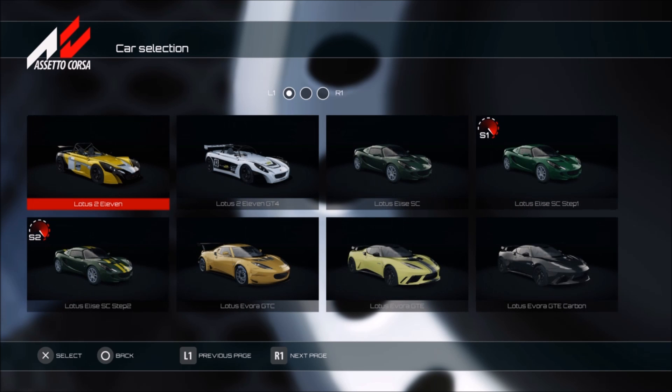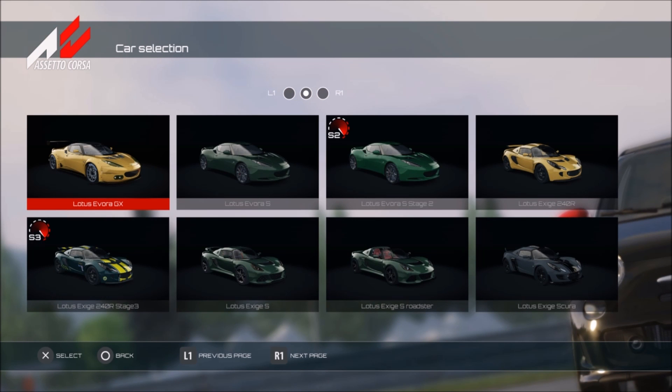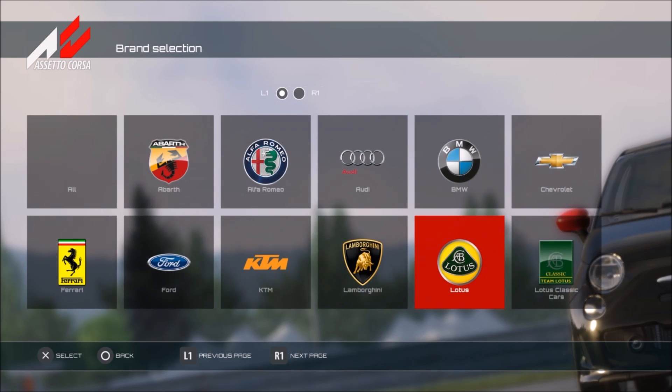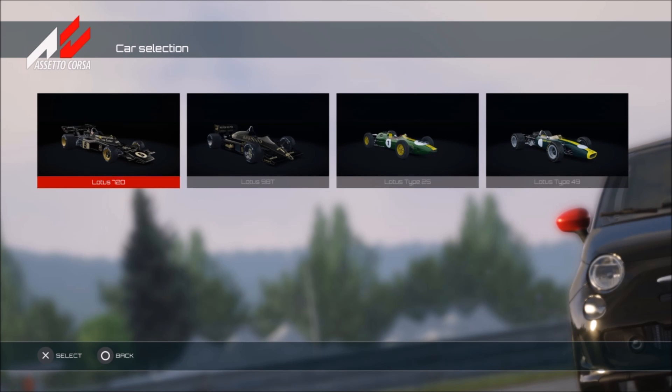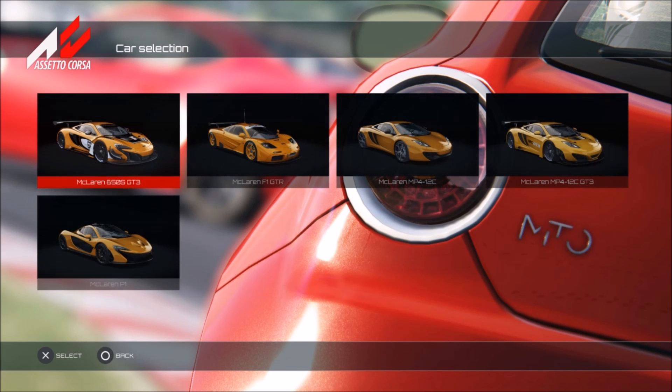Moving on, we have Lotus and there are three pages of Lotus - quite a few Elises along with some other interesting versions of the Evora. On the second page we also have some Exige and more racing versions as well. We also have some fun Exos 125 versions, and some classic race cars from Lotus too - they're pretty nice to have in the game.